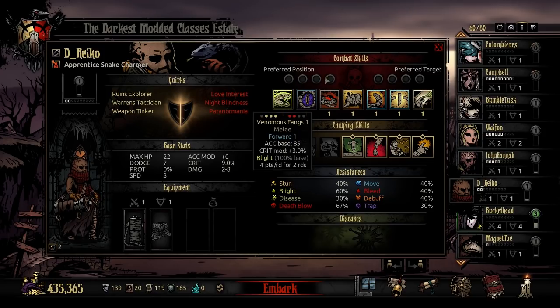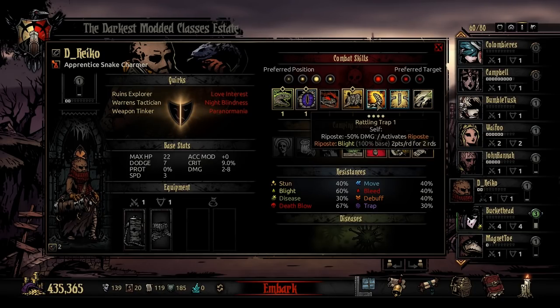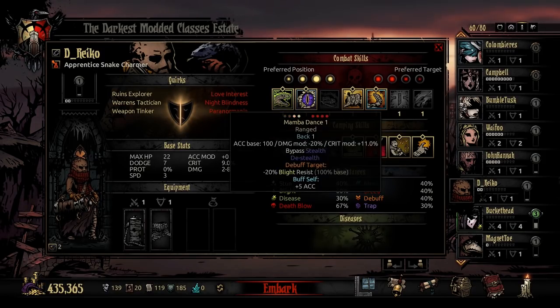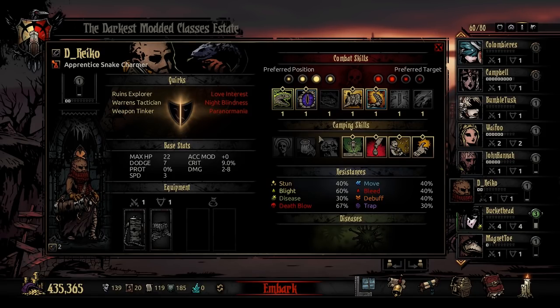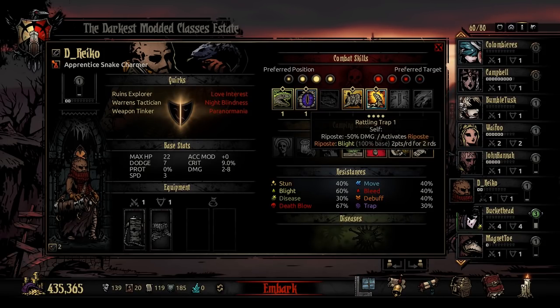Now that we have a broad understanding of each ability, let's talk about builds. This is a Blight-oriented class, so going with Blight groups into dungeons vulnerable to Blight — like the Ruins and Cove — makes sense. For an aggressive build, you'll be moving into and out of position 1, doing decent damage, de-stealthing things, able to hit all ranks with Mamba Dance, doing strong critical strike chances as well as Blight damage with Venomous Fangs. Constriction gives you a stun from position 2 or back with a decent damage output and speed debuffs, and Rattling Trap can be used in any position to retain your Riposte.